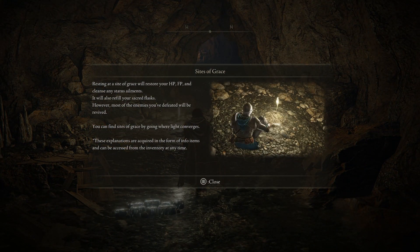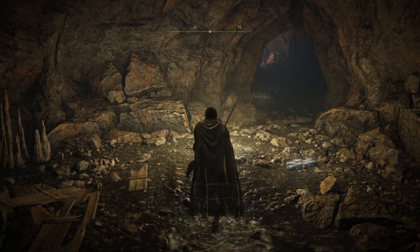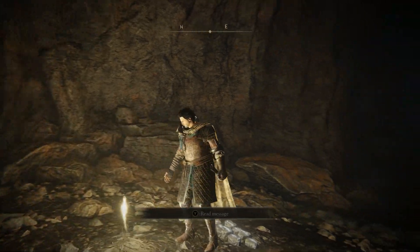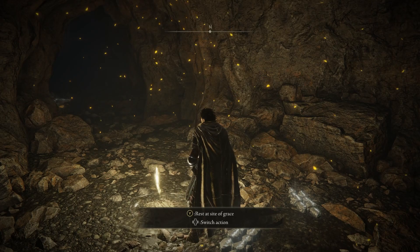Resting on a Site of Grace will restore HP, FP, and cleanse you of any status ailments, and also refill your Sacred Flasks. However, most of the enemies you defeated will be revived. You can find Sites of Grace by going where the light converges. These are basically the bonfires of this game — or lanterns if you've played Bloodborne.